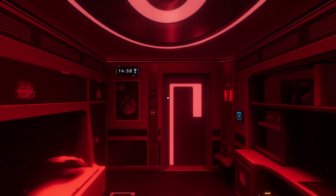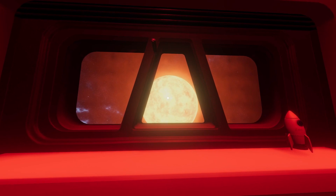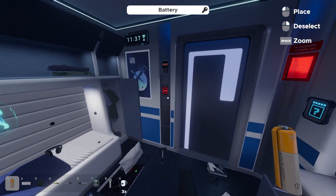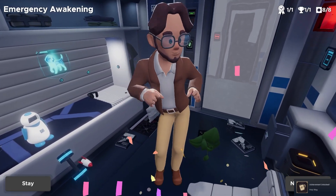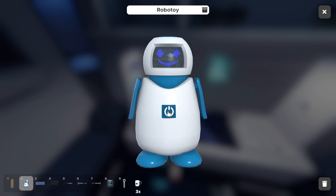There are a few achievements on this level to get, so we replayed it. We started off by looking directly into the sun, which gave us Don't Look at the Sun. Then we picked up every mug before beating the level so that they didn't break during the gravity change, unlocking Holy Mug. And lastly, we picked up a couple batteries and put them into the RoboToy, and powered it on a few times for some secret dialogue, unlocking Mystic Toy.